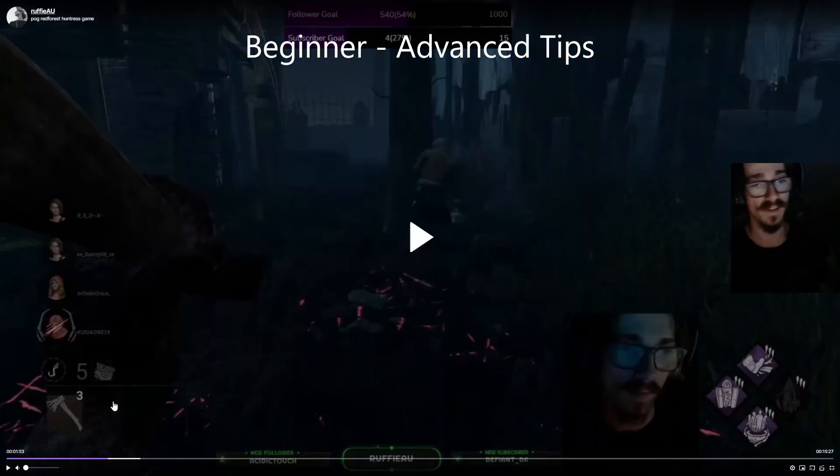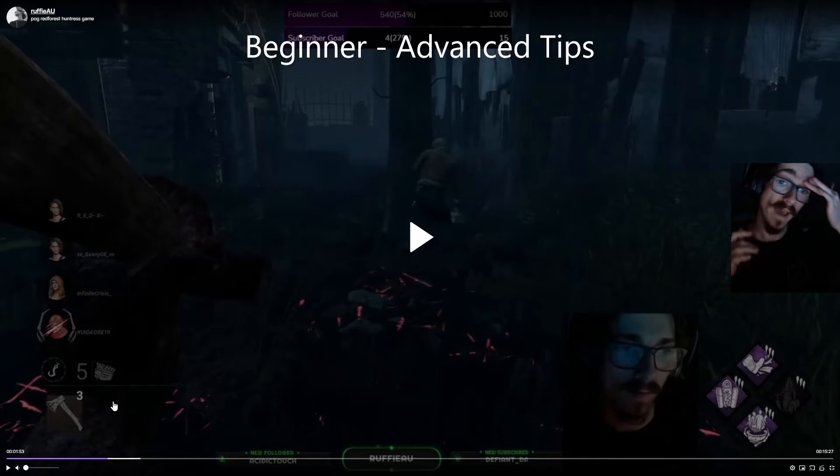Everyone struggles with looping on Huntress because in the back of your mind you just want to hatchet them. But a lot of survivors know to keep away from windows and to play around Huntress's counters — Huntress has so many counters and a lot of people know exactly what you're going to do.